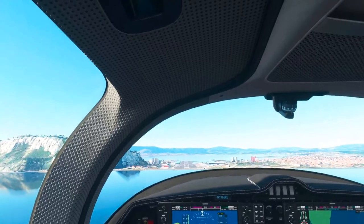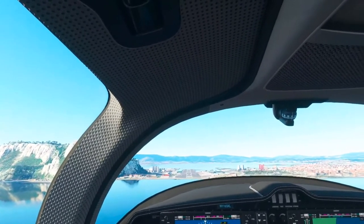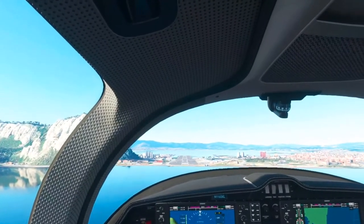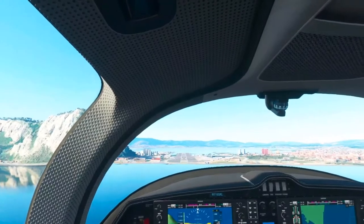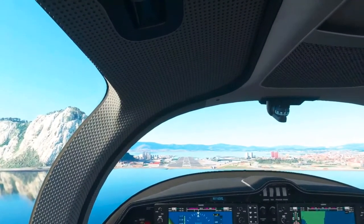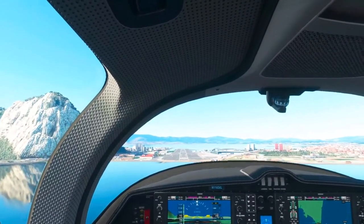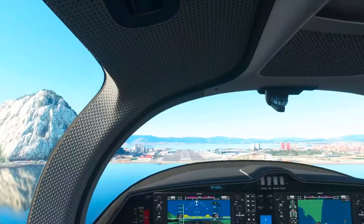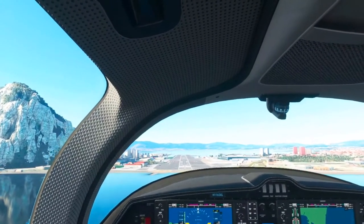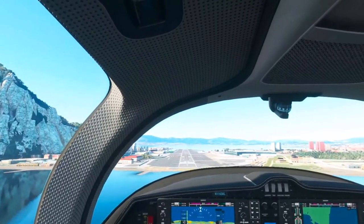As opposed to all red — you're dead — which I never like. I'm a little high. All white is too high; all red is too low. You want two red and two white — that is the proper approach glide slope, which means I am heading right where I need to go. Let's put this on the ground in the right spot.